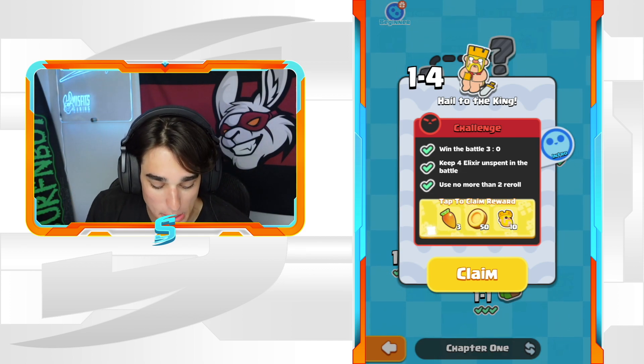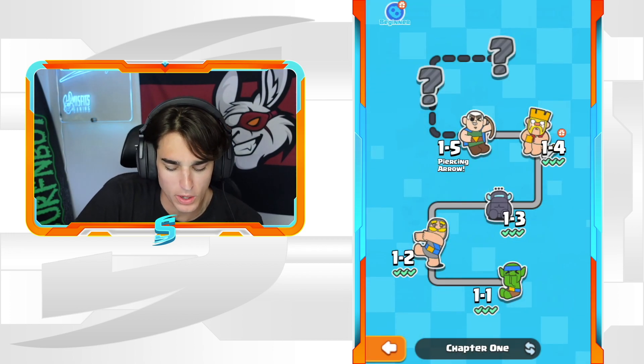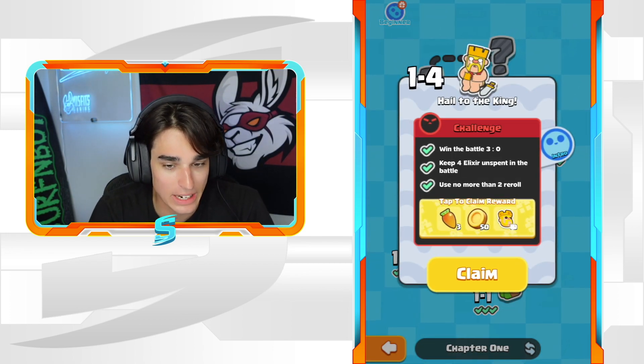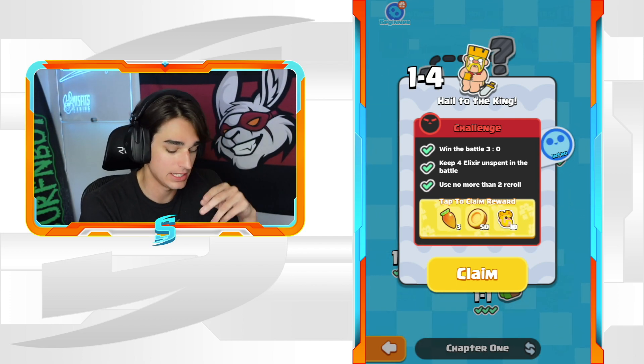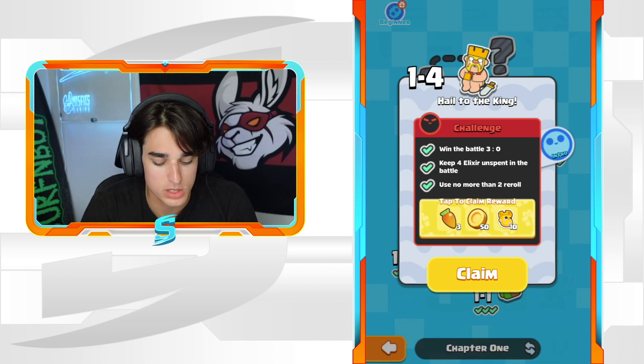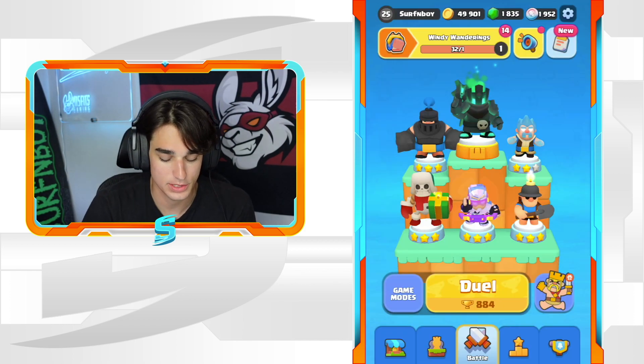What's good guys, welcome back to a brand new Clash Mini video. Today I'm going to be showing you how to beat Chapter One Level Four, Hail to the King. The challenges are: win the battle three to zero, keep four elixir unspent in the battle, and use no more than two re-rolls — all fairly easy.